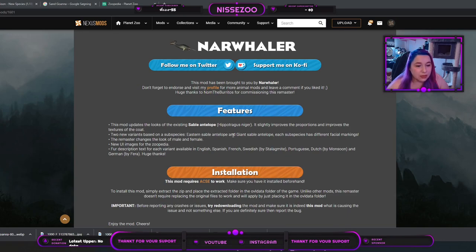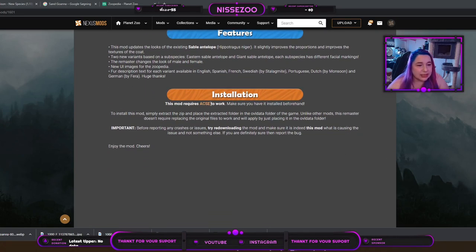The two new variants are based on the Eastern Sable Antelope and the Giant Sable Antelope. Each subspecies has different facial markings. Clearly, since one is called 'giant,' I do not expect there to be a size difference since they still need to be the same animal in the game. The remaster changes the look of male and female, with new UI images for the zoopedia and new description text for each variant, available in English, Spanish, French, Swedish, Portuguese, Dutch, and German.